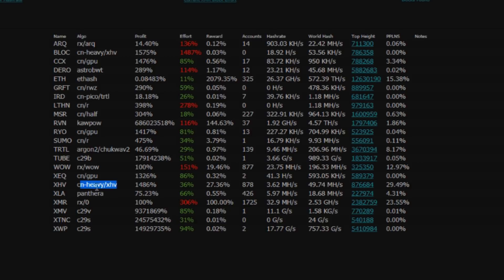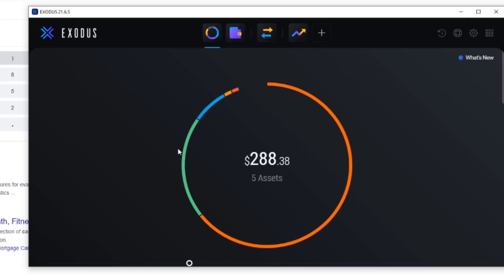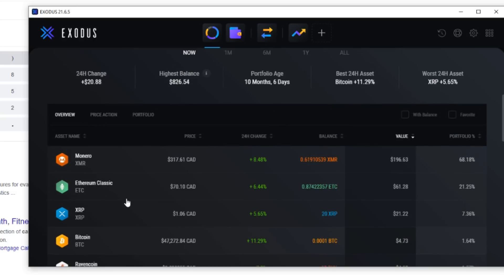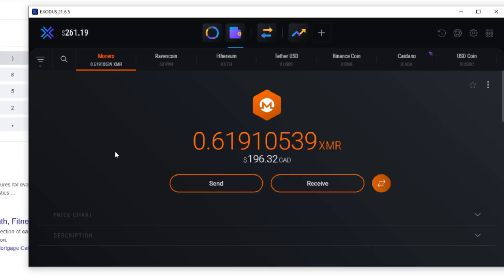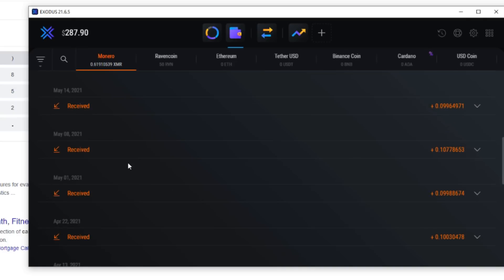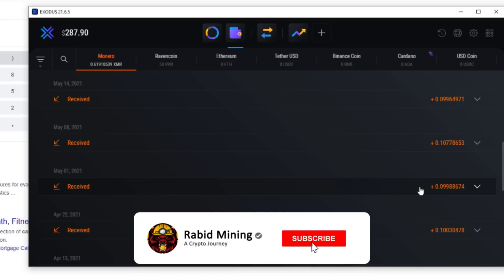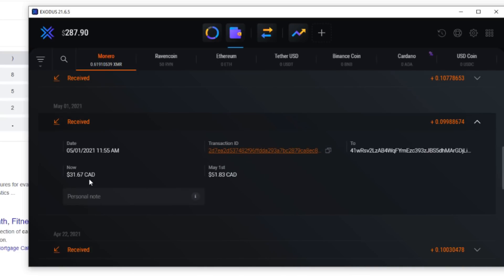Let's look at how much XMR we actually got through CPU mining. I'm using Exodus wallet for XMR — it holds numerous coins including Ravencoin, XRP, Ethereum Classic, and Bitcoin. Going into XMR, which is Monero, looking for the last month: we got a payment on May 1st, so that zeroed things off there. Looking at that May 1st payout of 0.09 XMR — right now it's worth $31.67 CAD, but at the time it was worth $51.83 CAD.